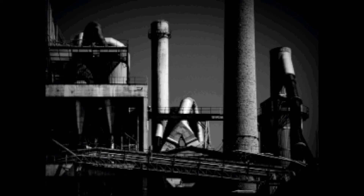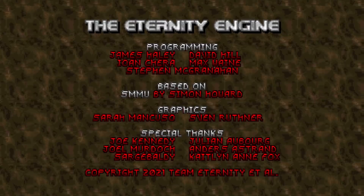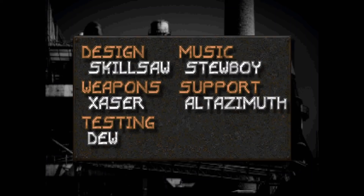As if the man himself didn't command enough name recognition, the Heartland team also includes Zazer and Acheron on weapon design, legendary playtester DW doing what he does best, Ukiro's OTEX texture pack of Eternity fame, Eternity Engine support and testing provided by Altazimuth, and none other than Stewart Rind supplying a new crop of peerless MIDIs.